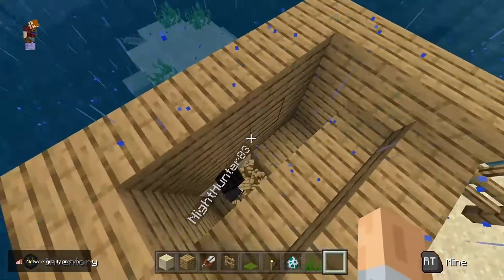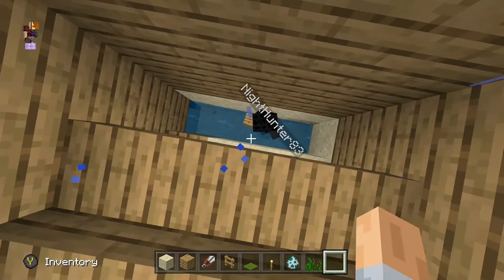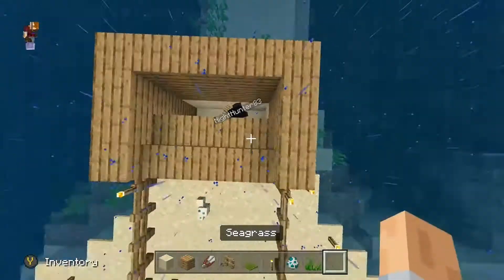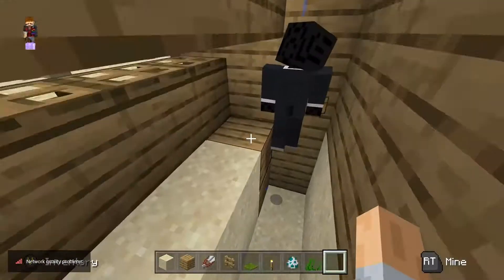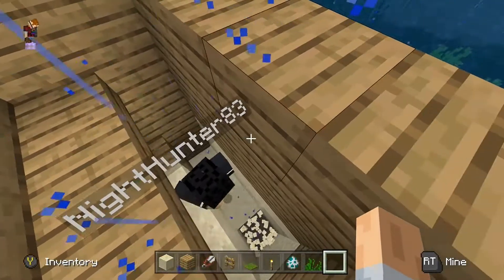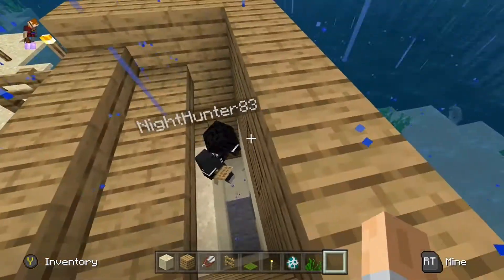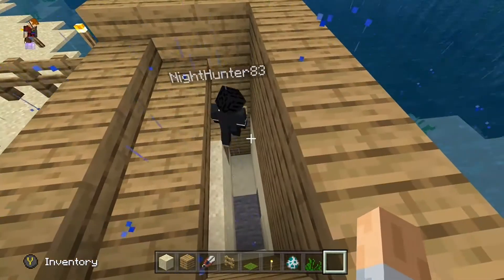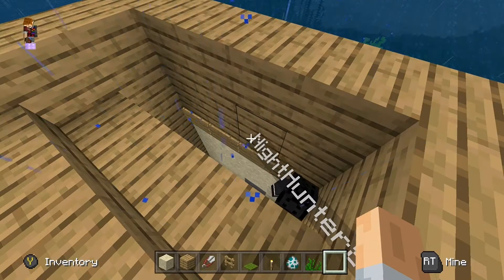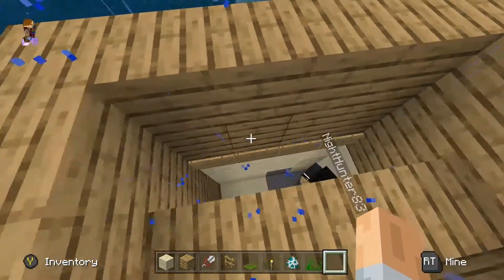Next, you're going to want to make sure the bottom is completely filled in. From the ground you want to go down three blocks. Before you add any more water, you're going to want to add some signs along the wall here — this will prevent the water you're going to add from escaping down, while still letting you see the turtles when they drop.